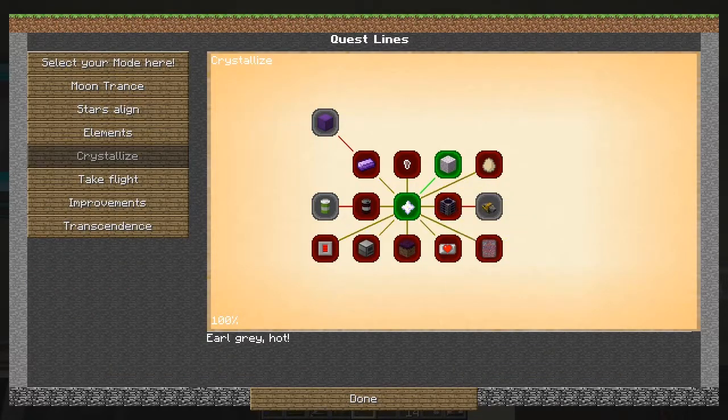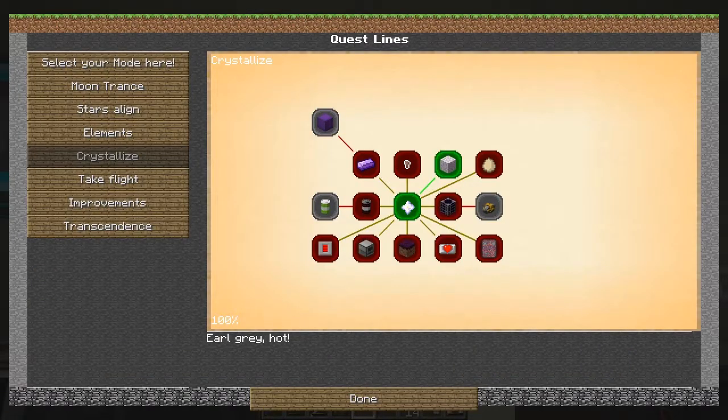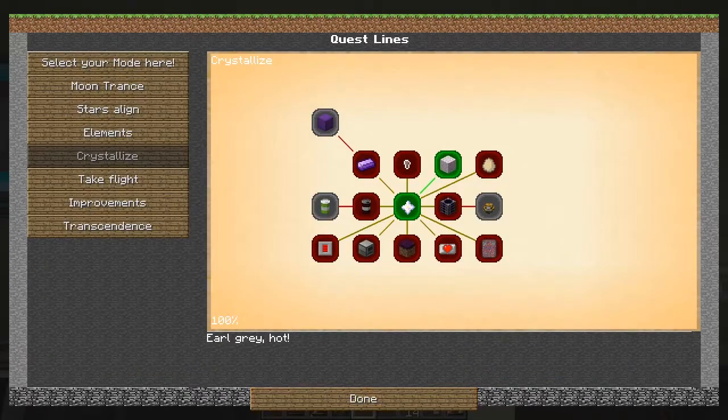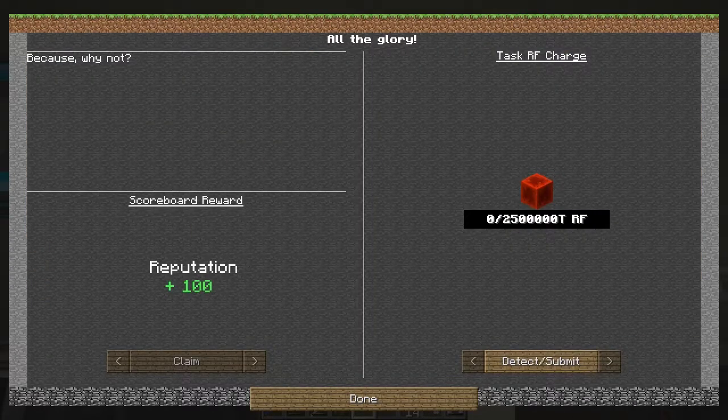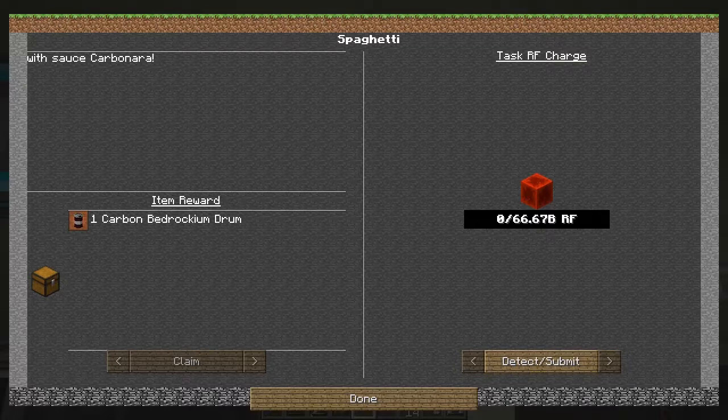There's that one, that one, that one — here we can get some heart canisters, which might be quite nice for a little bit of extra health, though we haven't really needed health in this pack. What have we got here — Endless Water — I think this might be good as well, and the Cumulonimbus Aqueous Accumulator. This one here is all the glory — I'm not going to bother with that one, just to get a reputation which is only used on servers anyway. Spaghetti — we get a carbon bedrock drum when we submit 67 billion RF. Don't think I need that either.